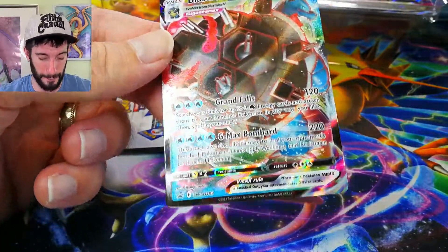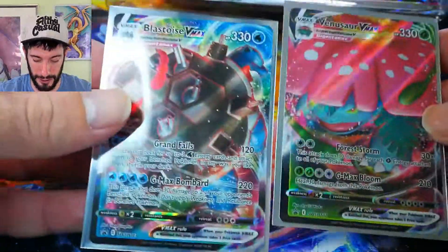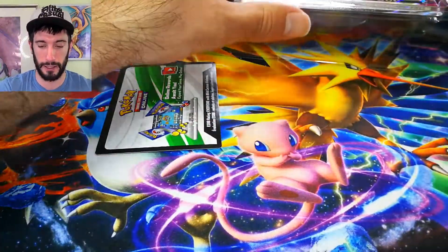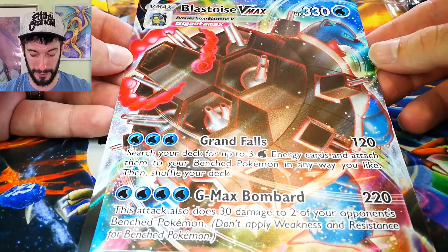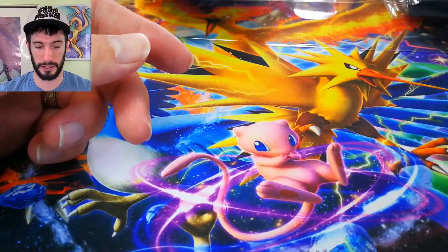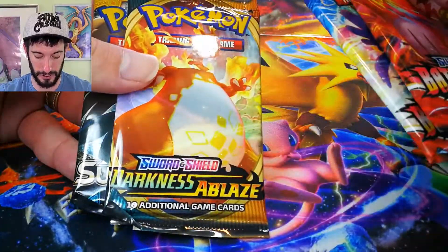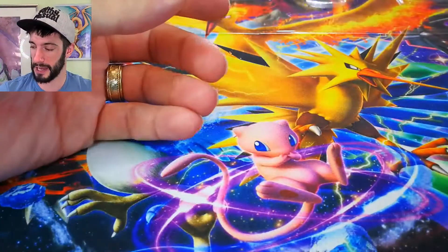That is our Blastoise and Venusaur promo cards that we can add to our collection — really, really cool artworks, honestly stunning. And then this massive Blastoise VMAX jumbo card, which looks freaking wicked too. There's the code card. Same packs inside this one: two Battle Styles, Darkness Ablaze, and Sun and Moon. Don't forget our sleeves — matte as well. Let's dive in and see what we got.